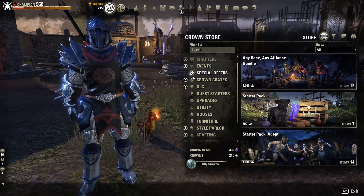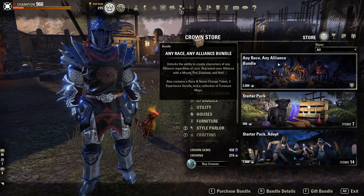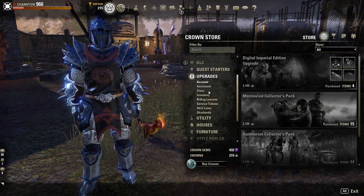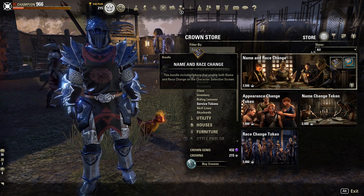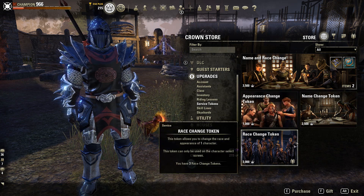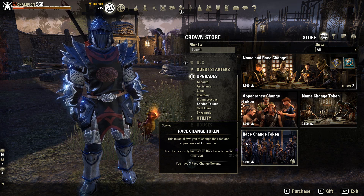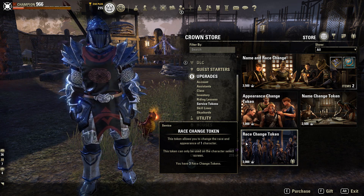As I said, in Special Offers the bundle that comes with a race change token and a name change token costs only 2000 crowns. Whereas if you go for individual service tokens, a name and race change combined will cost you 3500 crowns. Even if you only need one of the two, buying it separately costs 2500 or 3000 crowns. It's a very short video and hopefully you'll find it useful.